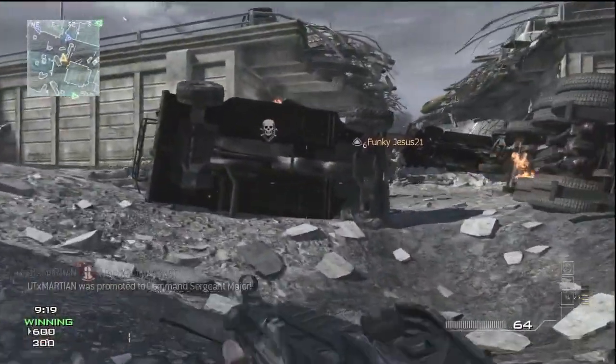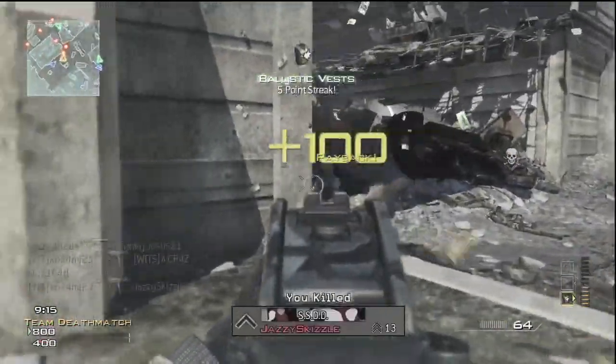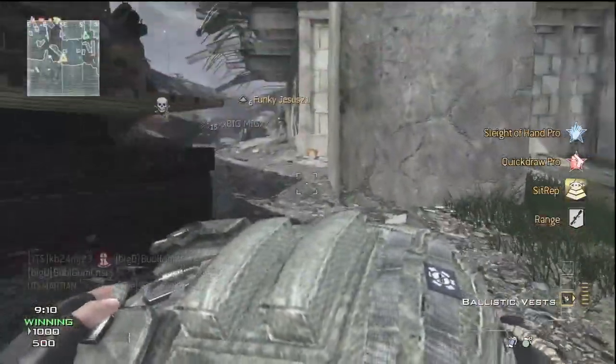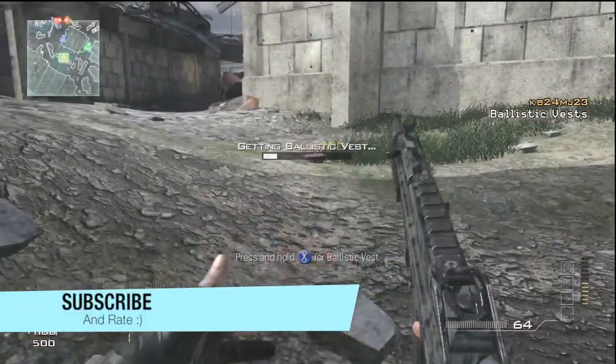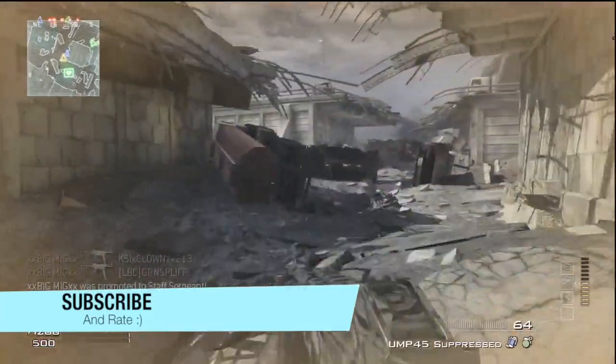My favorite class so far is Sleight of Hand, Quick Draw, and Stalker. Sleight of Hand makes you reload faster and you can switch weapons really fast, which is awesome. I'm using Sit Rep so that if I run into enemy equipment I'll know where it is and I don't blow myself up, but it never happens — I was basically using two perks this round.